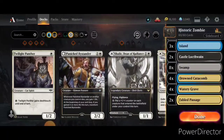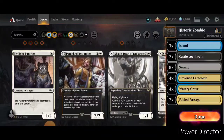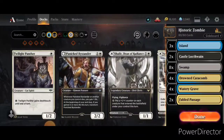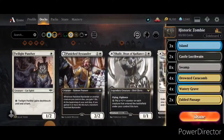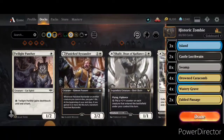Blue is very second-rate in this deck, so I only have 3 islands as opposed to 10 mono-black sources, with 8 swamps and 2 Castle Locthwain, 4 copies of Drowned Catacomb, 4 Watery Grave, and 2 copies of Fabled Passage — because we do have a lot of turn 1 plays in this particular build.